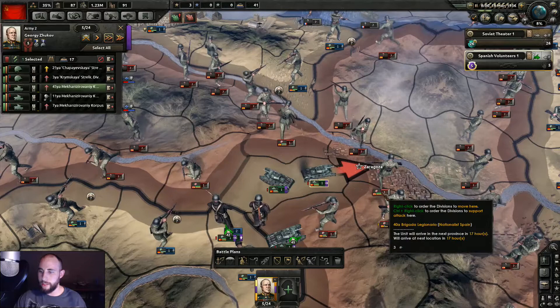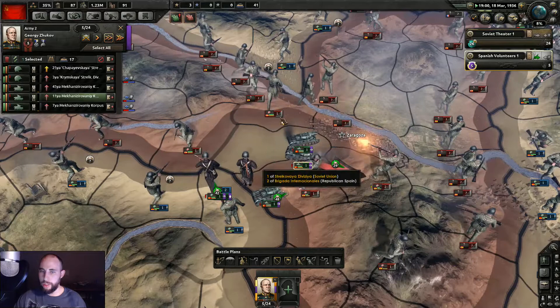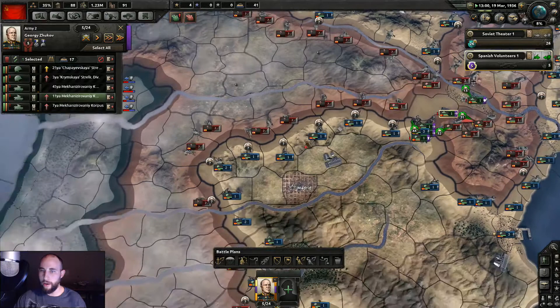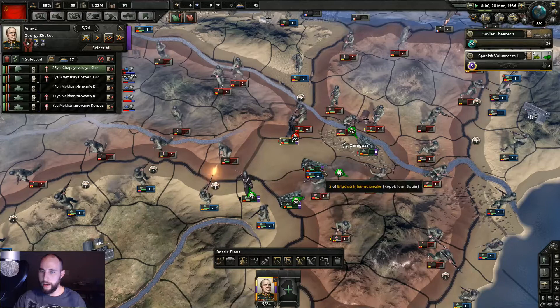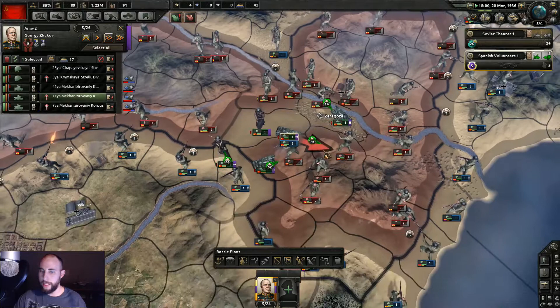It looks like these two tanks have already won there. We're going to be a province away from the capital — that's awesome. Let's attack over here because they're attacking anyway. I don't know if we can beat them there — we're 17 hours away and probably won't get there first. Let's attack here and hold these guys up, and then we should get to the capital first and work on cutting this area off.